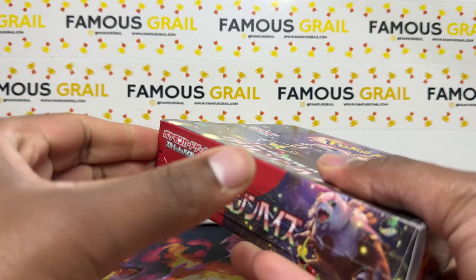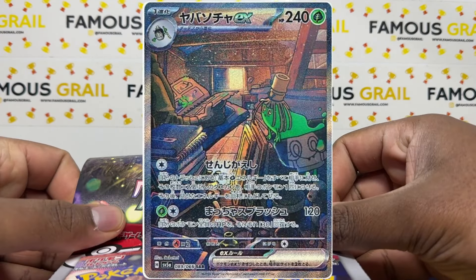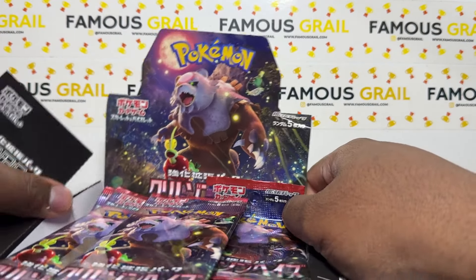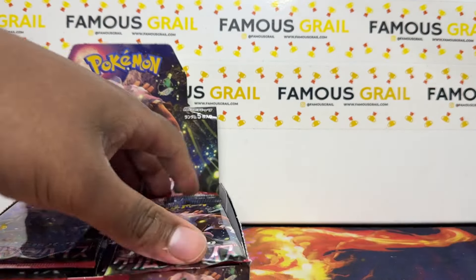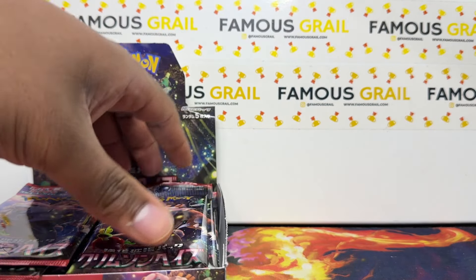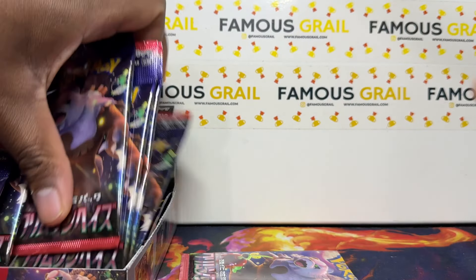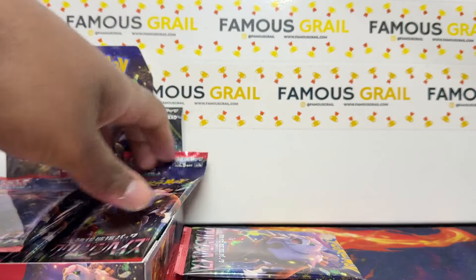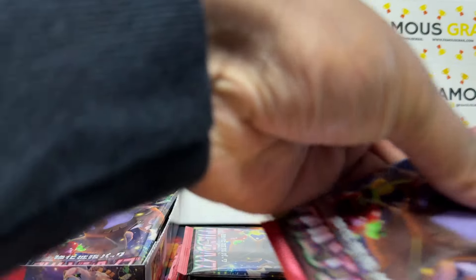I would love to get the Blood Moon Ursaluna — it's like the new Sinistcha but the Matcha version I believe, with a SAR as well. The Lana SAR is pretty cool for a trainer card; Lana's always been a popular one. I remember the Sun and Moon card used to be quite expensive. It's probably a chase card off the box and will be worth a bit, but compared to Sun and Moon prices from last year it's a lot cheaper.